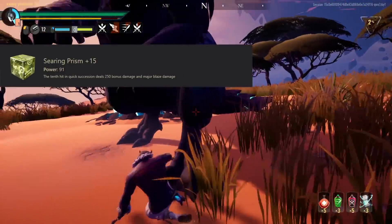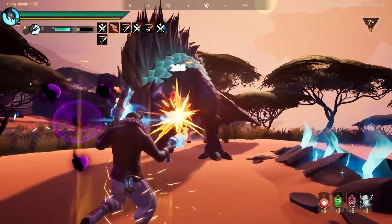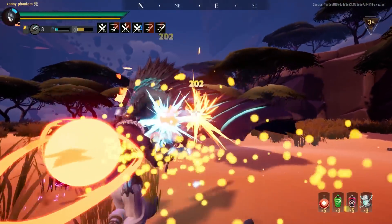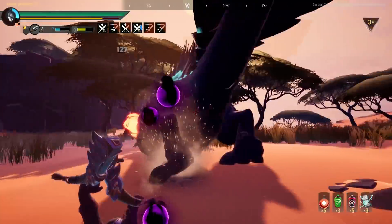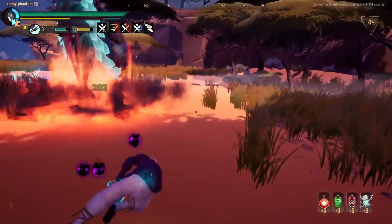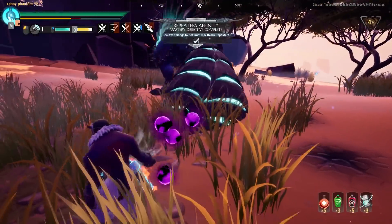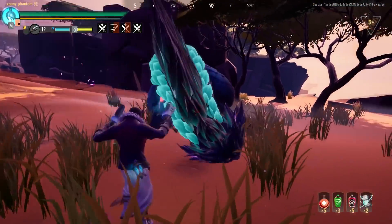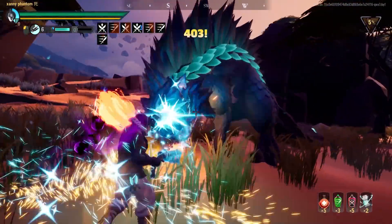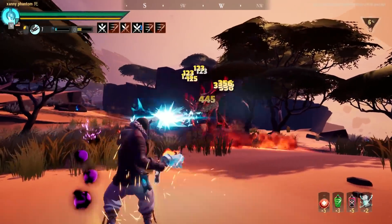Searing Prism is ridiculously strong, as every 10th hit deals 250 bonus damage and also increases the buildup of the Blaze status effect. While it might seem like a small bonus, it adds 250 bonus damage to your base attack damage. Let's say that without cells or perks, you hit for 100 damage — the Searing Prism bumps that up to 350 damage and gets multiplied by other damage effects, meaning you'll be constantly dishing out high levels of damage for absolutely free. If you're running a build that stacks a ton of damage perks like Predator, Rage Hunter, and Cunning, I would highly recommend using the Brilliant Prism for those fat damage procs. For general use, Searing is 100% the best and can honestly be used with any build that has a decent amount of attack speed.